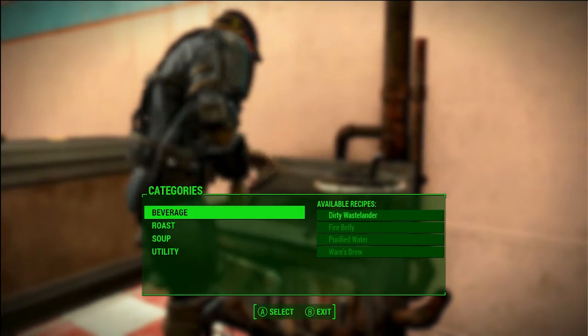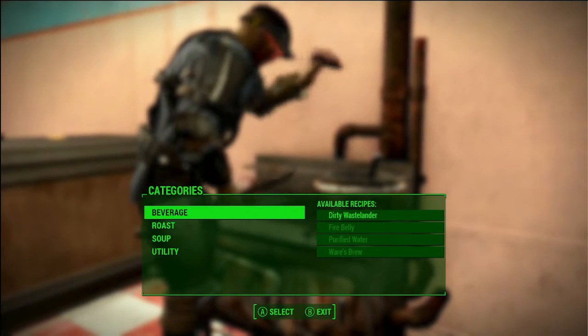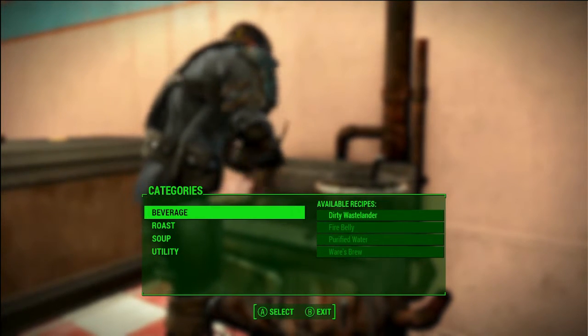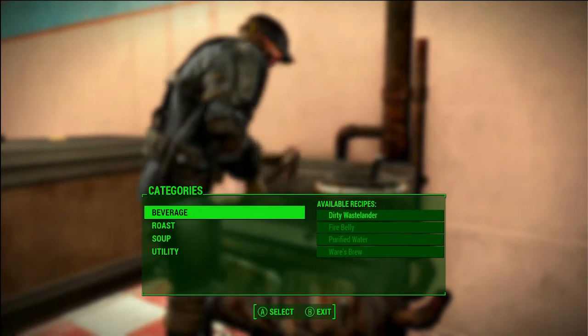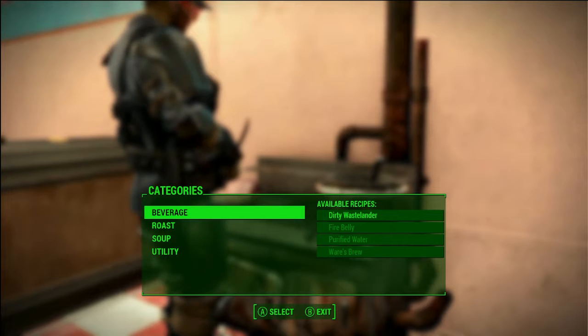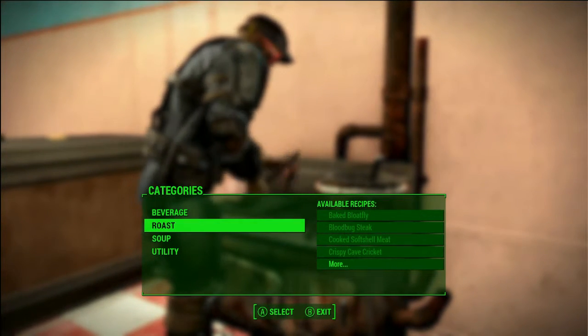A quick disclaimer: these are only the initial foods you get. Any foods obtained by recipe will be in a separate video, and the Nuka Cola recipes, which are extensive, will also be in another video. I'm still working on those, but for now I just want to show what I found.